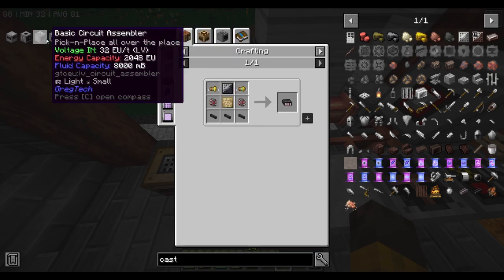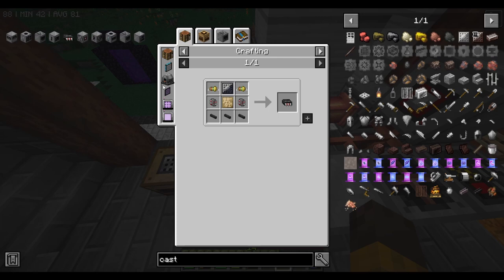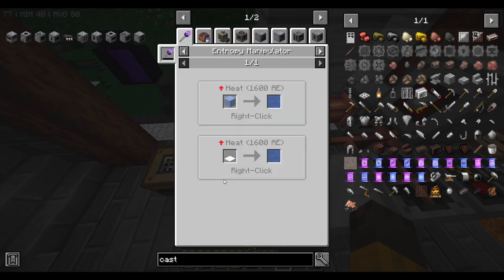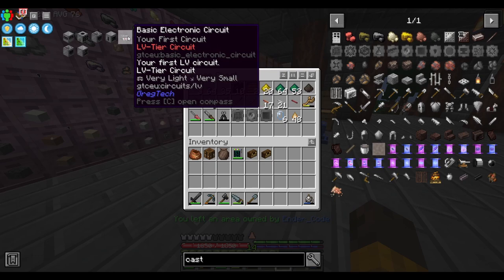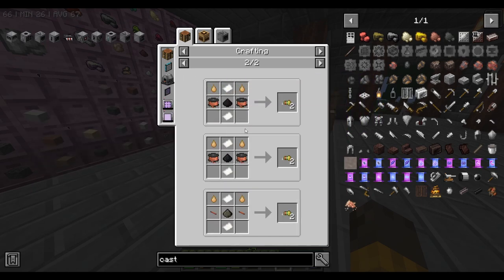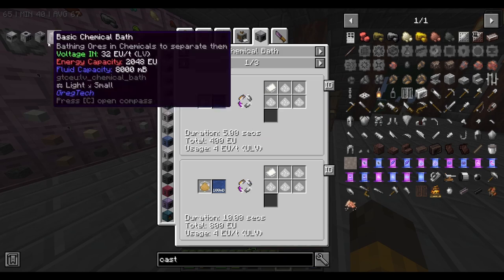That's why I've marked four machines to make. First is the chemical bath — the reason we want the chemical bath is so we can make paper from one sawdust or one wood pulp. From one of those we can get one paper instead of the crafting recipe which is four for two, so two-for-one. You also don't need to manually add water.